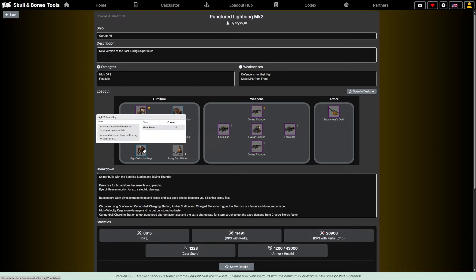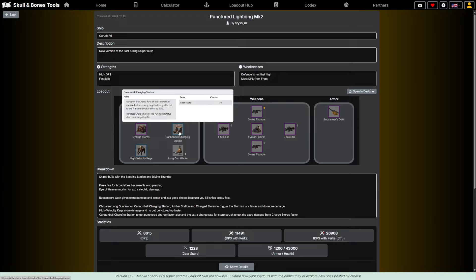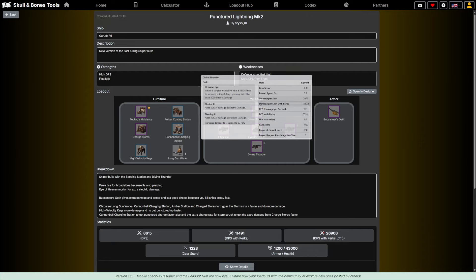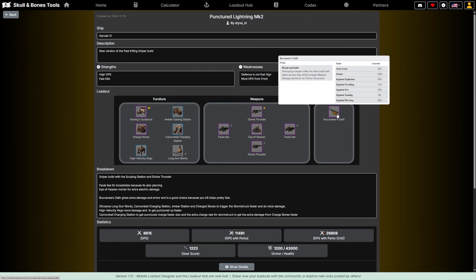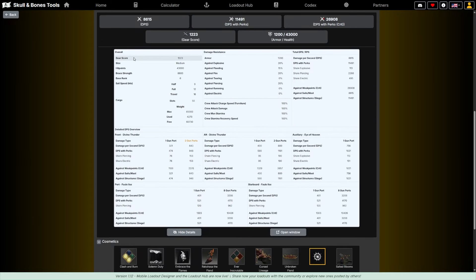We can see the furniture placed on the ship — it increases charge rate of Stormstruck status effects on targets by 8%, increases duration of Stormstruck status effects by 8%, plus other items like the Cannibal Charging Station. We've got the Four Aisle on the sides, Divine Thunder on the front and back, the Eye of Haven, and the Buccaneer's Oath to improve overall damage. The build shows DPS on its own, DPS with perks, DPS with perks and crit, armor, health, and gear score.